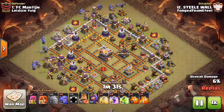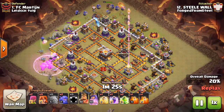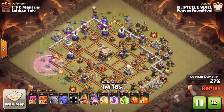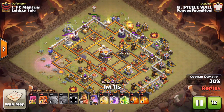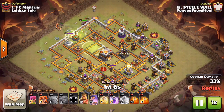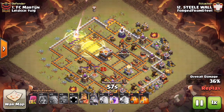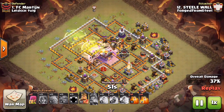He's starting his funnel at nine and twelve o'clock with the CC golem and bowlers behind it up at twelve. He drops a rage to tighten the funnel, bringing two jumps, a rage, and a heal in the spell comp. Funnel is created, wizard tower comes down, and he goes ahead and does a jump on the entry then a jump into the core to try to grab the town hall.